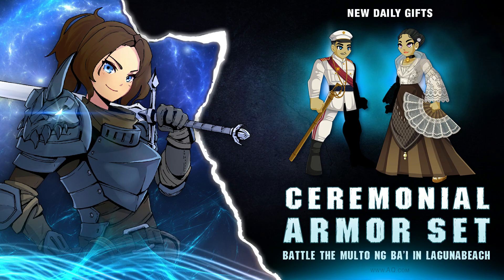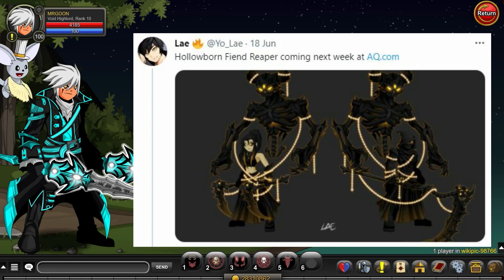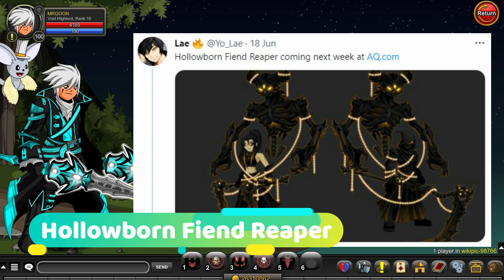We're here now and that is what matters. So let us begin with the ceremonial armor set which you can get to drop from Molto in Laguna Beach. Make sure you go along and grab that because as we are fully aware most daily gifts do end up going rare. Not always, sometimes it's seasonal, but it's just worth making sure you do them just in case.